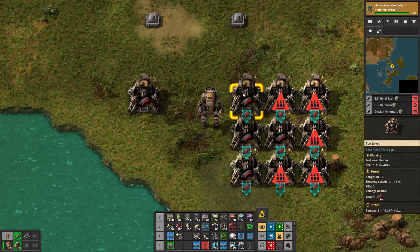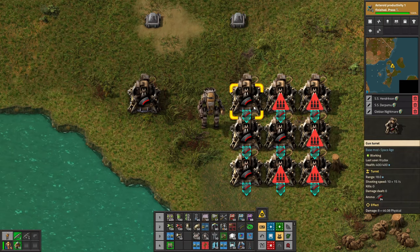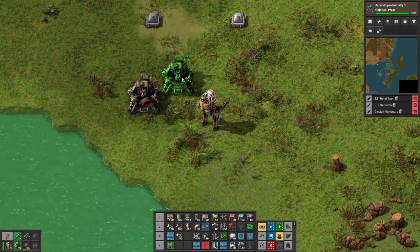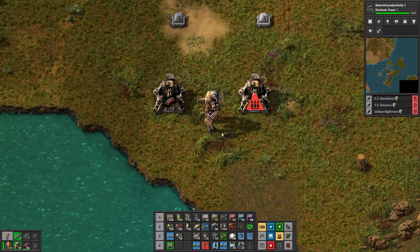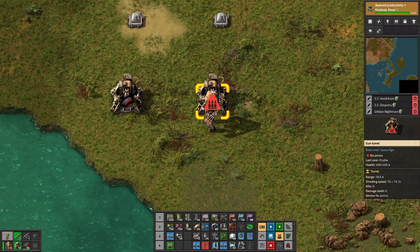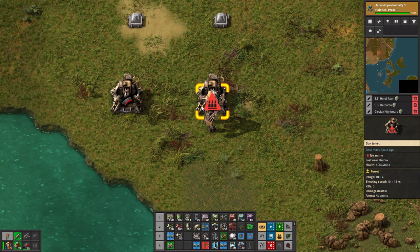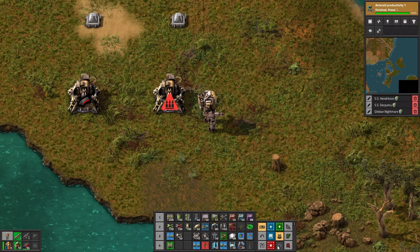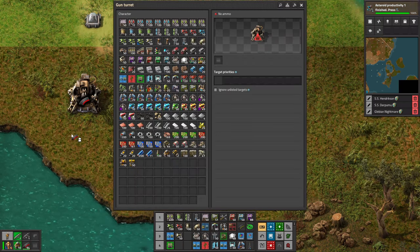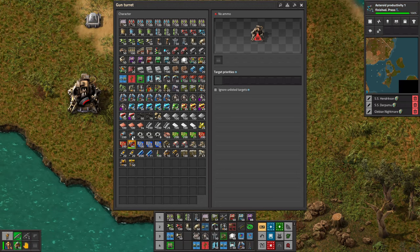I didn't have enough in my inventory, but you get the idea. So how do we actually make this happen? Because you may have noticed if you just copy a turret with ammo in it, it does not bring the ammo along with it. So what you need to do is you actually need to copy a ghost turret with ghost ammo, because even if we were to ghost ammo into this, and to do that you pipette it with the pipette tool rather than clicking on the ammo and actually picking some up from your inventory.